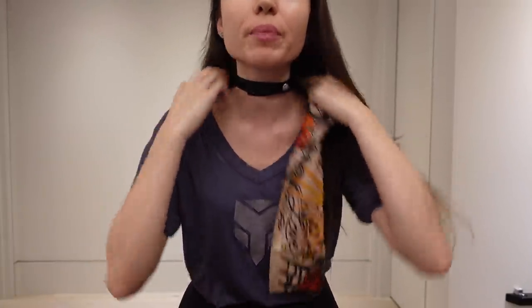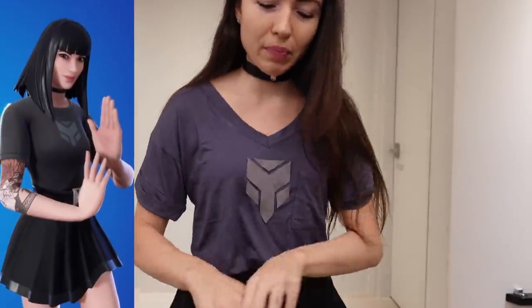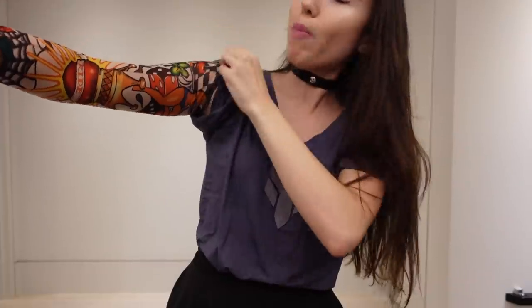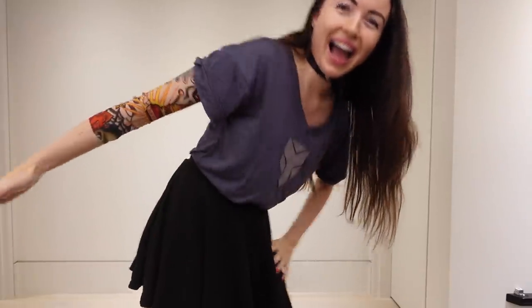I'm going to grab the tattoo sleeve, try it on, put the choker on, take these necklaces off, and then put on the wig. The choker actually has a little cat on it — I don't think she has a cat on her choker, so I'm just gonna twist it around to hide it. I got it on the tightest setting because my neck's pretty small. The tattoo goes on her right arm, below the elbow. Oh my gosh — this actually fits! Look at that, what the heck, that's so fun!